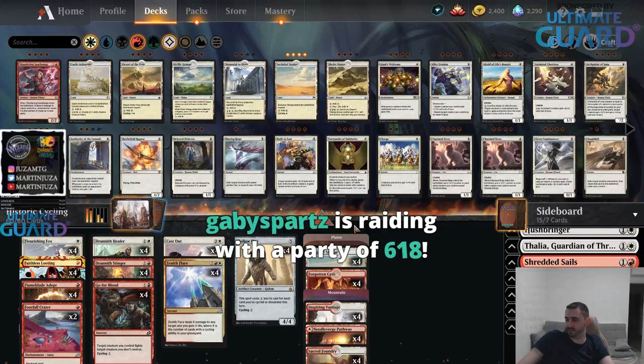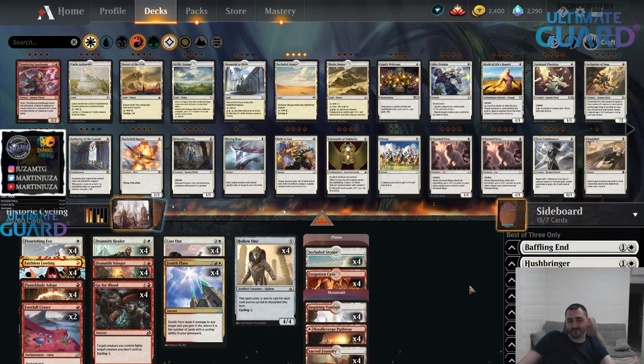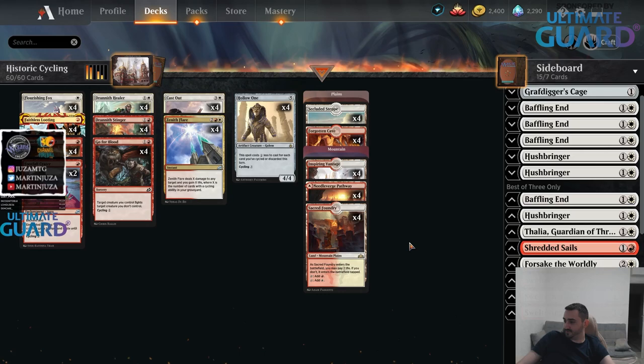Gabby, I was just gonna raid you - I think this was probably my last match. I'm super tired, it's 4am, but thanks for the raid. Welcome welcome everybody. We were just trying some Historic stuff. I played the blue-green Historic deck that Luis played on his stream - that was very fun, I think that deck has strong potential but needs to be a little bit tuned. I played Red-Black Arcanist, thought that deck was very good but also needs tuning. And I played this Boros deck with Faithless Looting trying to get Hollow Ones into play fast - that was also pretty good.